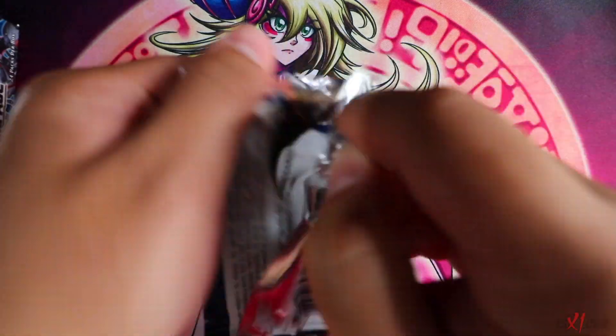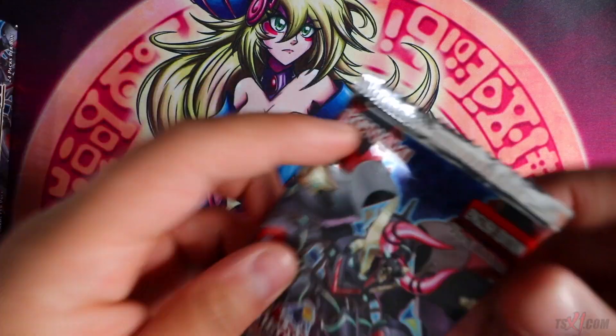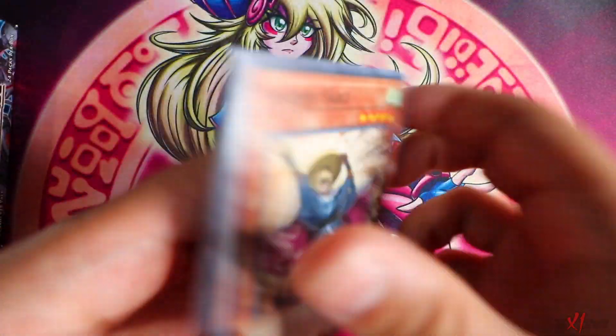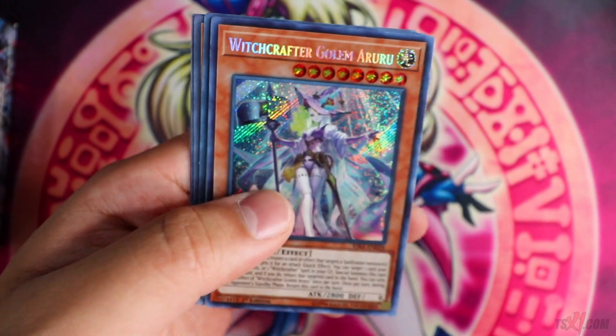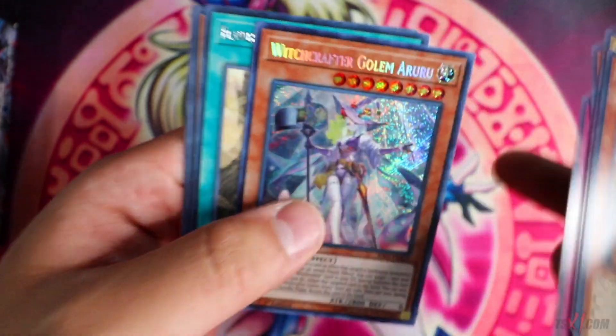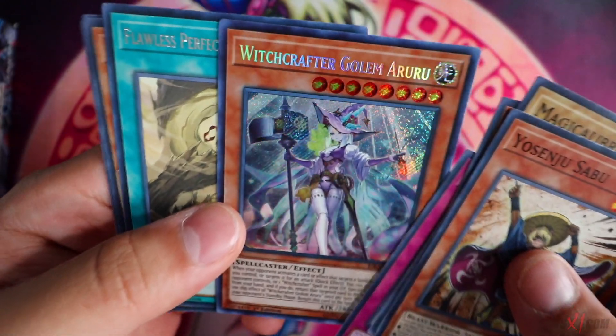I heard there are no short prints in this Rising Rampage booster box — I could be wrong — but you're guaranteed to get three Apollosas in every single case. That's the information I was given. At the same time, the chase cards, the short print cards are essentially the Prismatic Rare cards. Witchcrafter Golem Aruru — she looks nice.